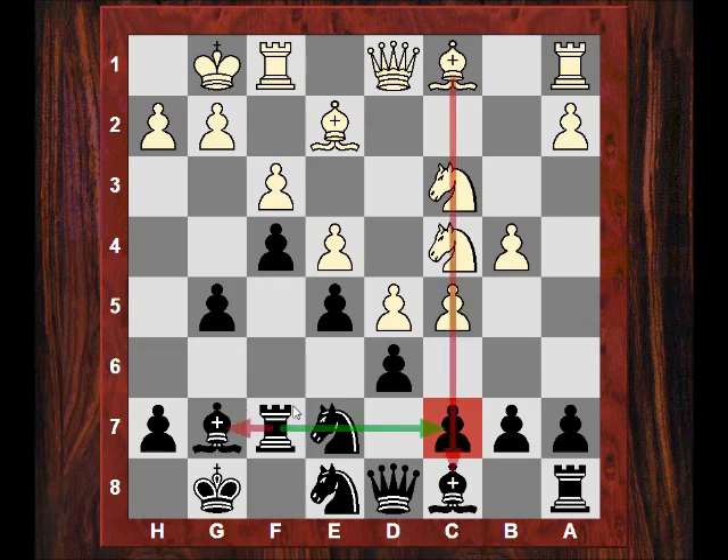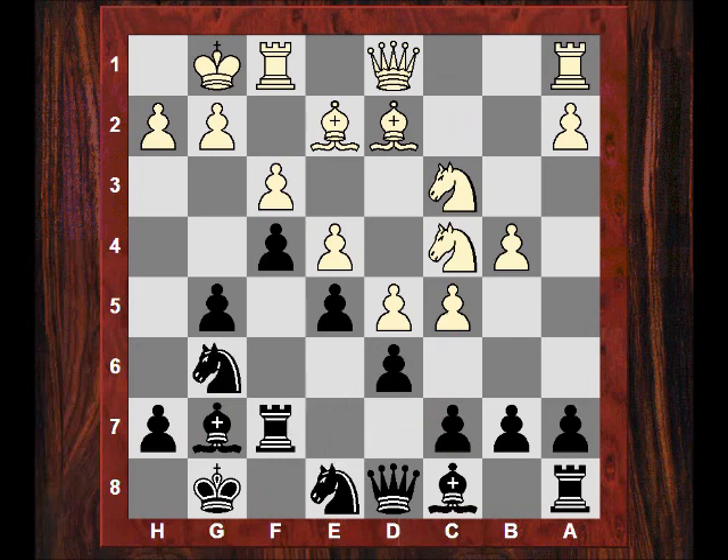Rf7 also threatens Rg7 or even potentially Rh7, as this game demonstrates. h7 is quite critical, as well as trying to use g7. The Bishop is also free now to start protecting d6 after Bf8 — standard King's Indian territory planned so far. After Bd2, Ng6 appears, and the Queen has possibilities of coming out to h4 in some lines. Ng6 is also potentially useful for Nf4 if Black can do a positional pawn push later with g3 to try and vacate that square.